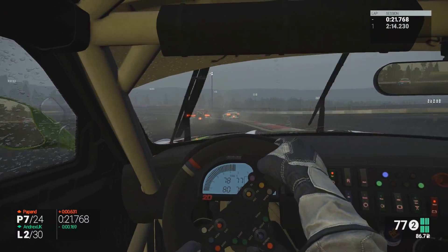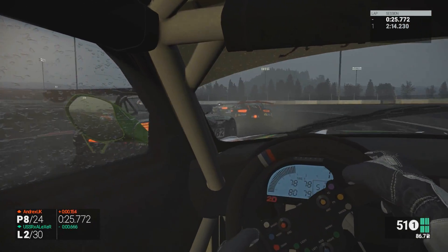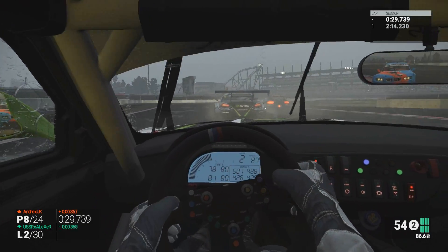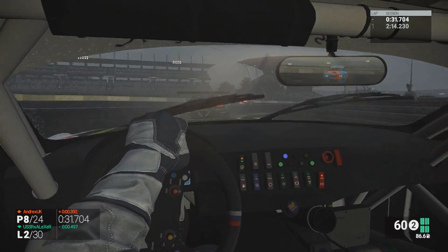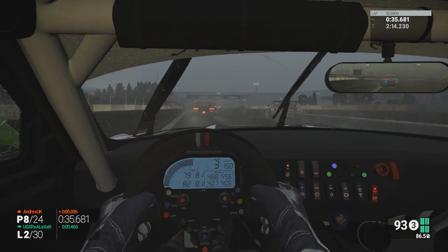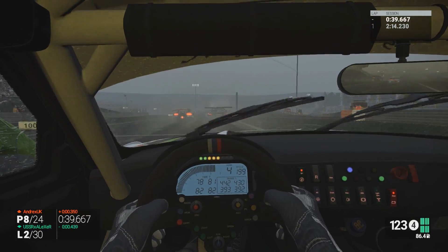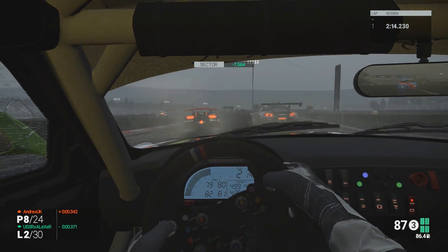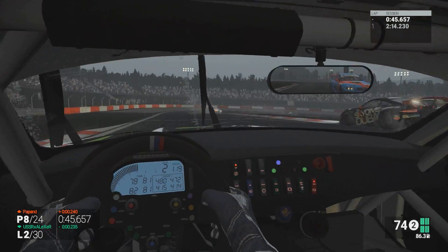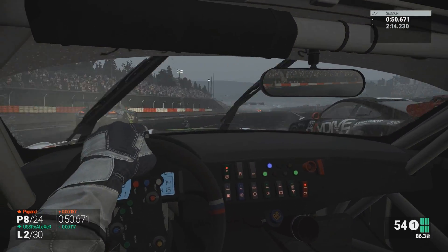It looks like we're dropping back a little bit from Tipple. I've gone for a very downforce-orientated setup for this race — obviously with the wet conditions I want to try and get as much grip and stability as possible. Going a little bit deep there into turn one, missing the apex completely. I've now got Andrex on my outside somewhere — just heard him from the crew chief. He's going to have the inside for this turn three, so I'm going to let him slide past and not really fight it. I'm going to see if Andrex can mount a challenge to the guys in front of me.